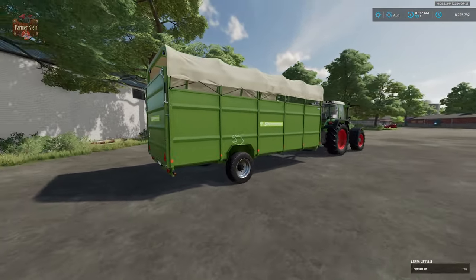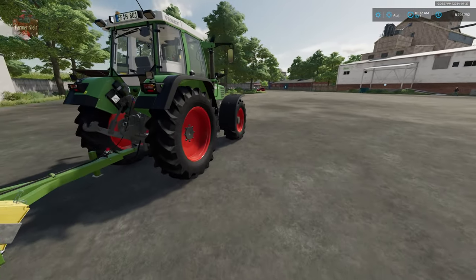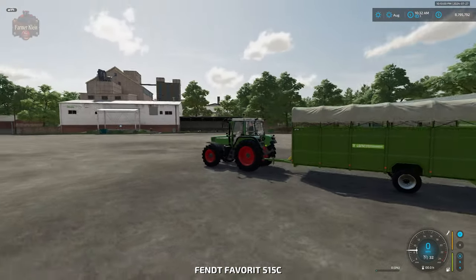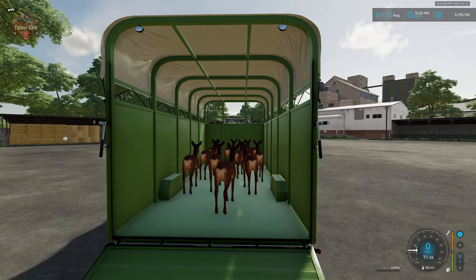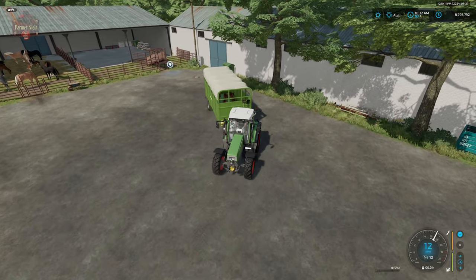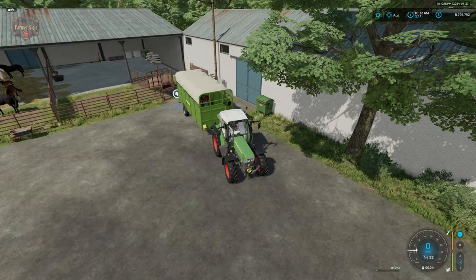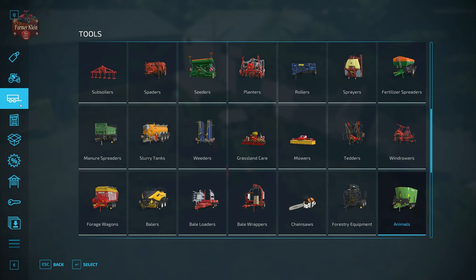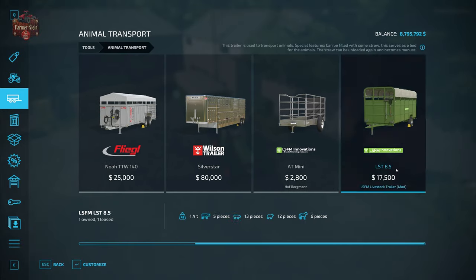I've got the Hoffbergman animal trailer here, already loaded up with 10 does, which we loaded directly from the dealer trigger. You'll find this trailer under Tools, then Animal Transport — scroll all the way to the right to the LST 8.5 LSFM Innovations Livestock Trailer.